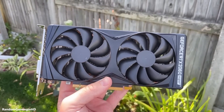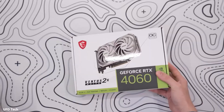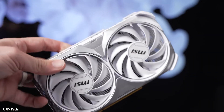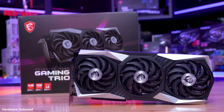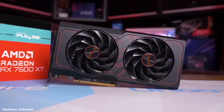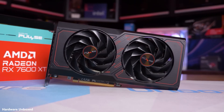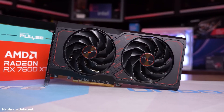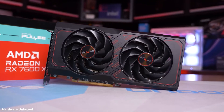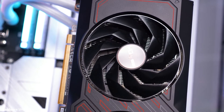If you have a bit more to spend and want to ensure smoother performance and future-proofing, consider mid-range options. The RTX 4060 Ti 16GB version is priced at about $450 or less. The RX 6750 XT is found at around $300, and it has even more VRAM at 16GB. These GPUs provide a significant performance boost and can handle more complex scenes and higher resolutions, making your development experience much more enjoyable.